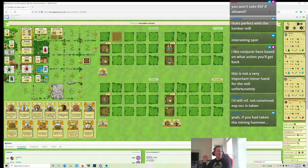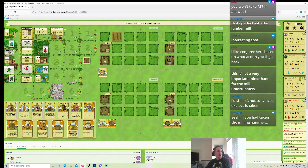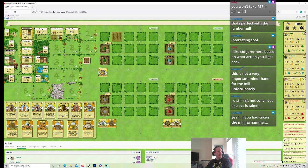I still think the two early Grainfields is very tempting. In a game that doesn't have early food, nobody else has injected food, nobody's played Day Labor things — this is not a very important minor hand for the Mill. Expensive Ock might have come back, that's a good call. If I'd taken the Mining Hammer, then I have only one more thing for Lumber Mill, but it's fine. I'm still in a good spot here.